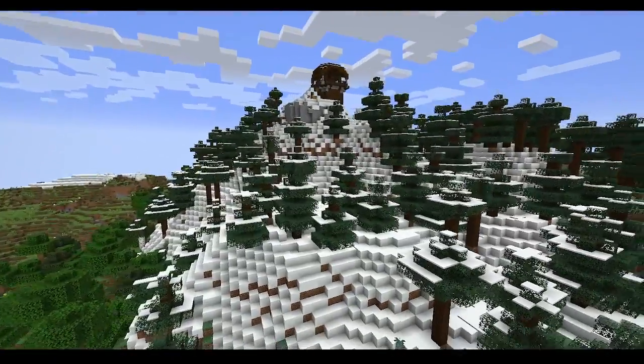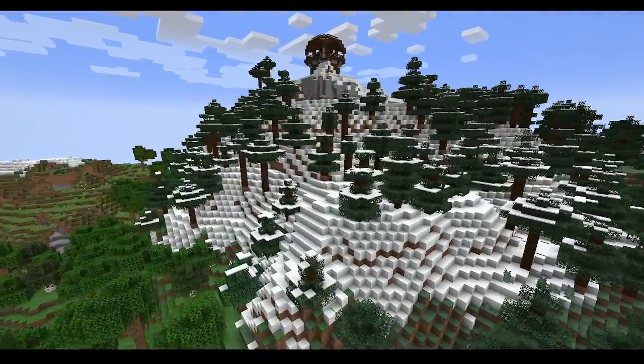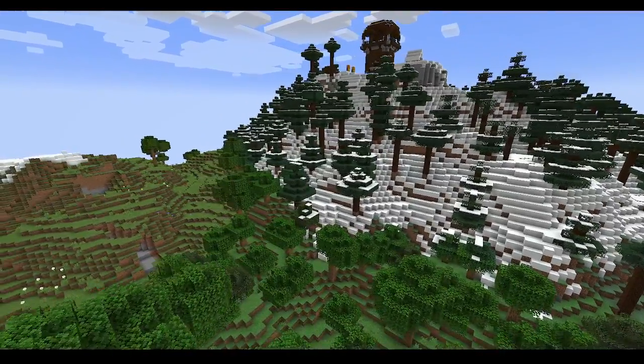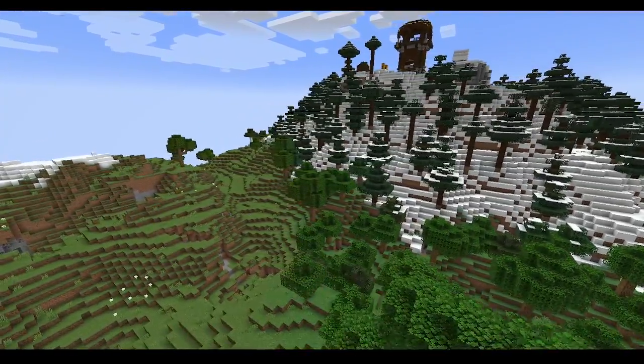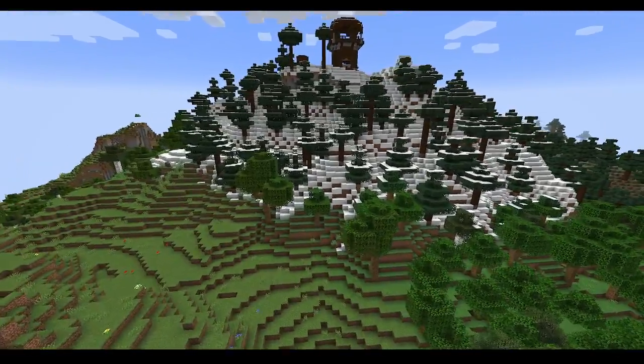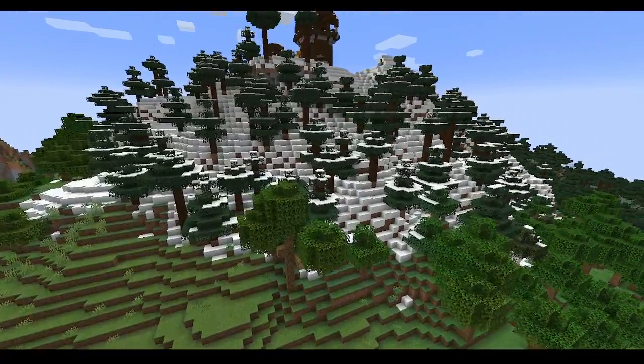Also, in some of the hill types, the springs have been reduced. They were a bit all over the place and spread out a lot, so you can still find them, but there are just fewer of them.